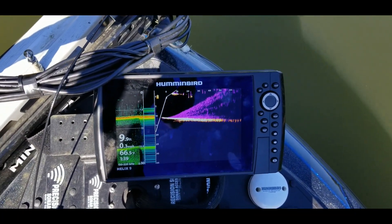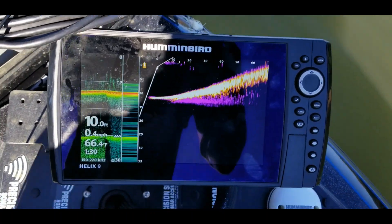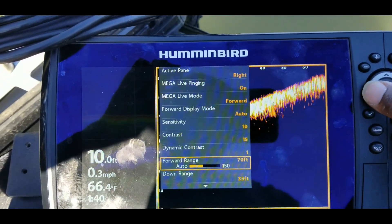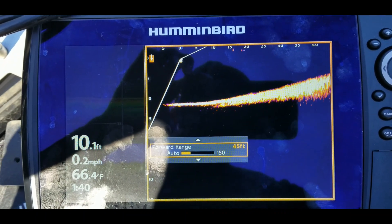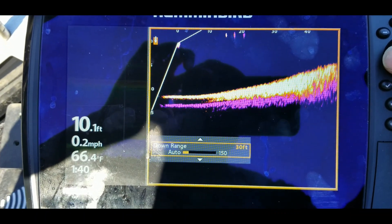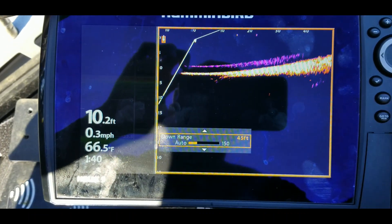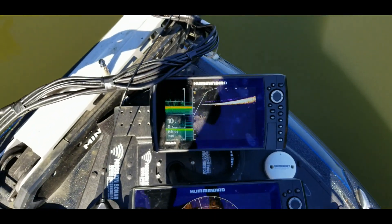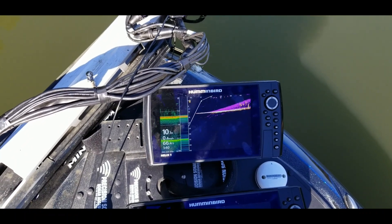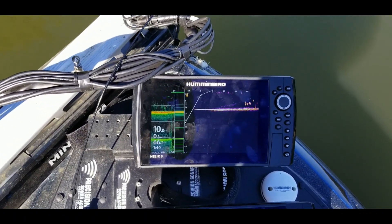Let me back off of it just a little bit. I have my range set out at 70. So now that I've found that structure, all I do is hit the menu button, come down, and change that 70 — drop it back down to about 45, let's say 50 feet, let's go 45. Exit back out of there, and that will give me a clearer picture, much clearer. Now that I've zoomed in a little bit closer, I can see more detail.